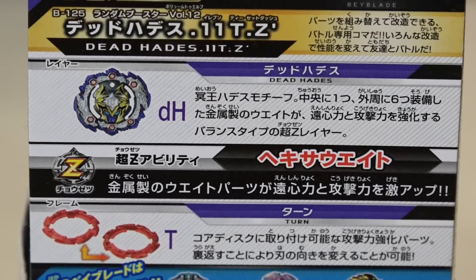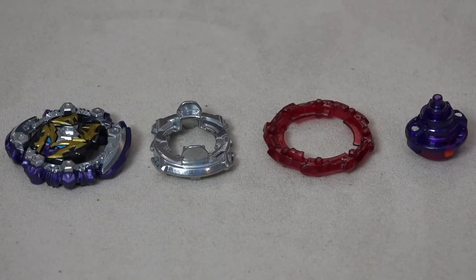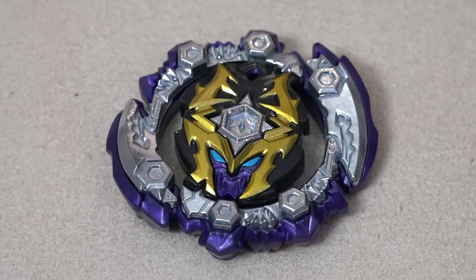Alright, so here are all the parts. We have Dead Hades 11T Z Dash. It's actually pretty thick — it kind of reminds me of Kukalkin because of the side profile. That wing is pretty thick over there, and there are these hexagon implants on the top. It looks pretty bomb.